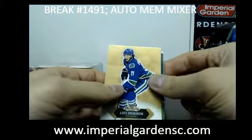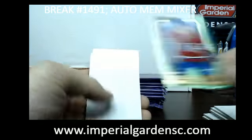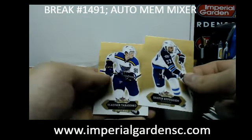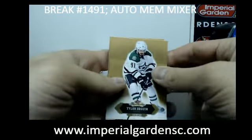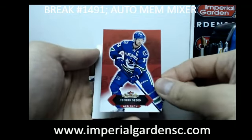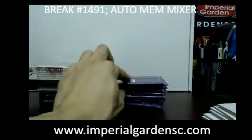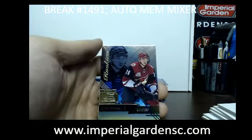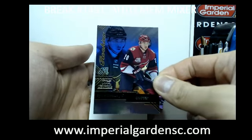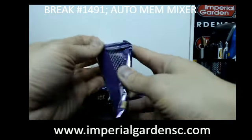We have a Row 1 of John Tavares for the Islanders. We have an EX of Arturi Leckinen for the Canadiens. We have a Red Glow of Henrik Seddin for the Canucks. We have a Row 0 of Dylan Larkin for the Arizona Coyotes.